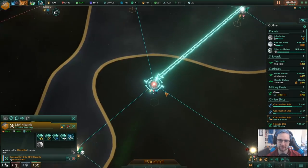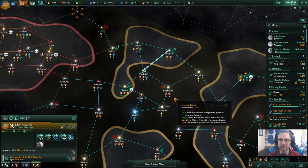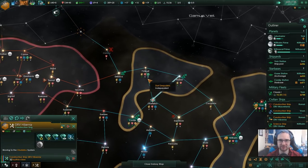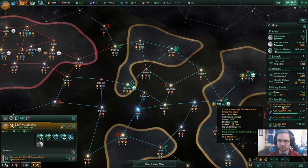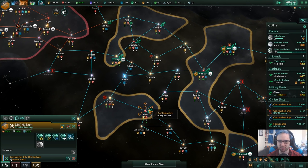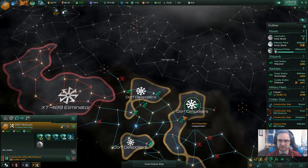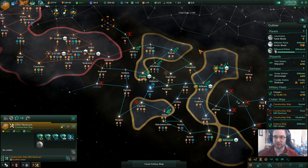We're going to build an outpost to get ourselves a little bit more joined up, because right now our empire is a little bit messy. Construction complete. Construction complete. All the construction is being completed. Quickly expand — our economy is getting on track pretty quick actually now.